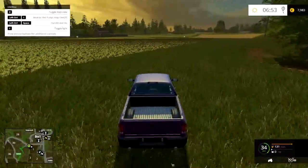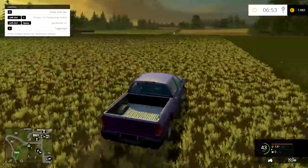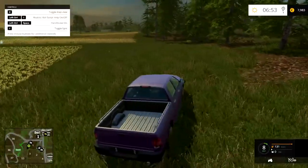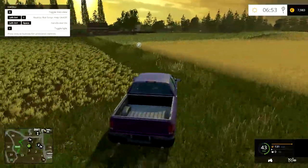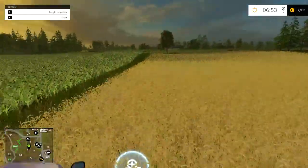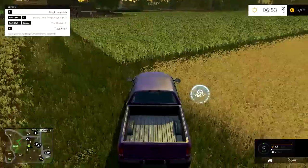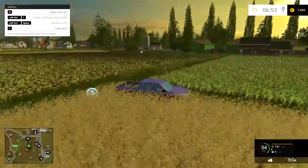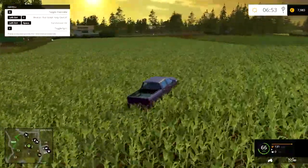There's apparently a storage point right here. Let's have a look at the field prices. Field 3 is relatively small — actually very small. 83,700. The field prices are apparently insane. There's another sell point over here apparently, so let's go have a look.